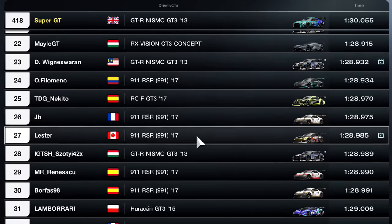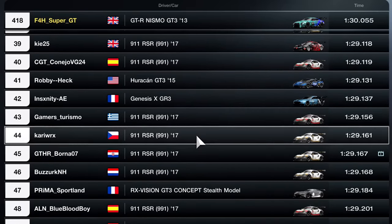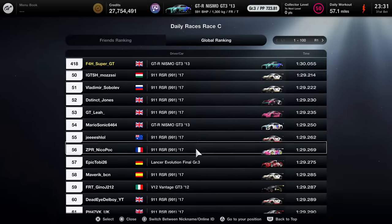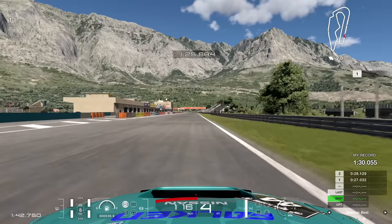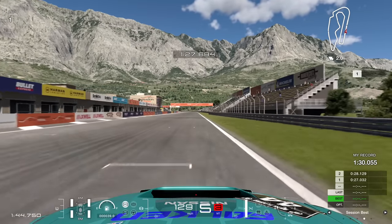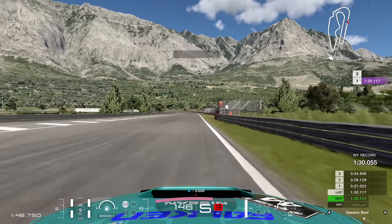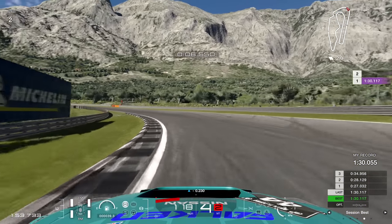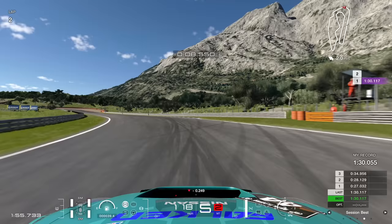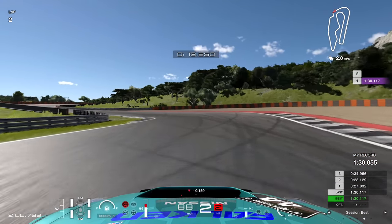That is what brought us towards the race that I covered in last week's video, but we're focusing on the time trial here. So: 418th in the world with that 1:30.055. Looking at the times, I need to get well into the 29s — mid or low 29s — if I want to be in the top 100 in the world. So 30.0 is a good baseline to start from, and it's not bad after just a couple of laps.